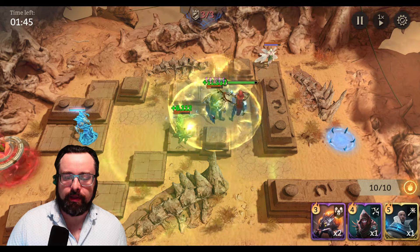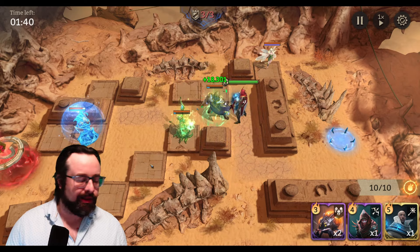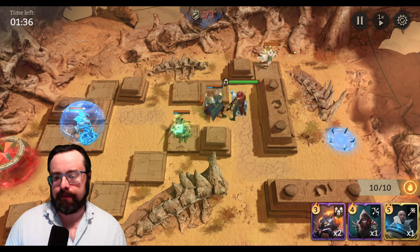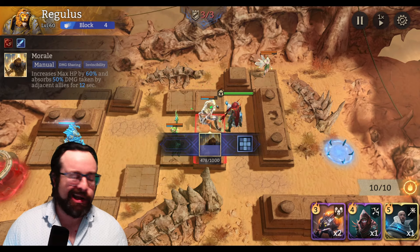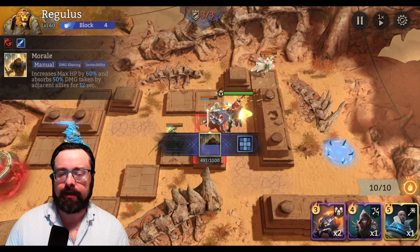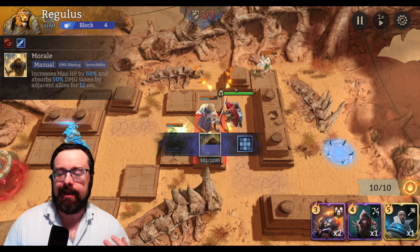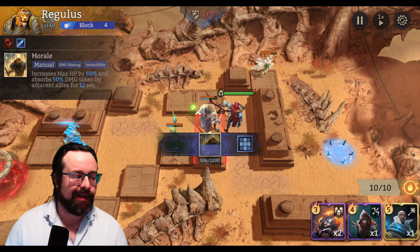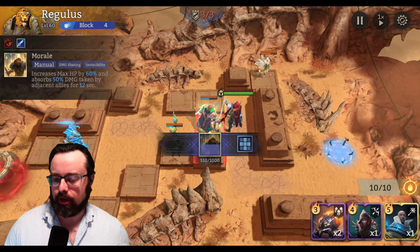Also of note: when we had Regulus in this spot before and Elwyn was down and to the left one tile, Elwyn was not getting attacked by either of the range units. So I think the preferred deployable spot for your frontline tank is going to be where Regulus is right now — I don't think you're going to want to move him. I'm going to come back and do a couple of tests with a fighter in the tile directly above where the demon soldiers are right now, and see how that impacts things — whether the demon soldiers attack that unit when Regulus is either in this spot or the spot behind. Then we'll move on to some left side defenses and see how vulnerable those tiles are.